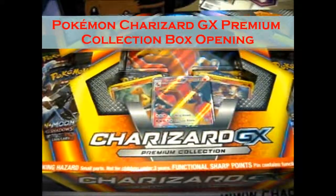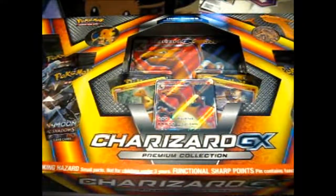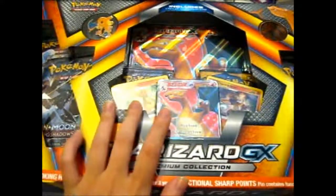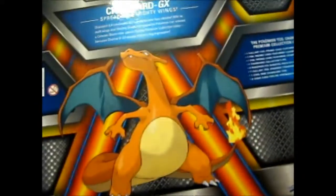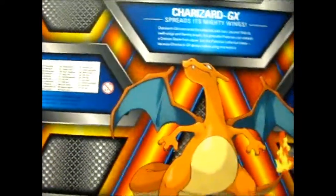We're here, and here's the Charizard GX Premium Collection Box. As you can see, it comes with six boosters, the Evolution Chain which has all holos, a Charizard Coin, and Charizard Pin, with also a code card. Here's what it looks like on the back, and also the jumbo on the back.